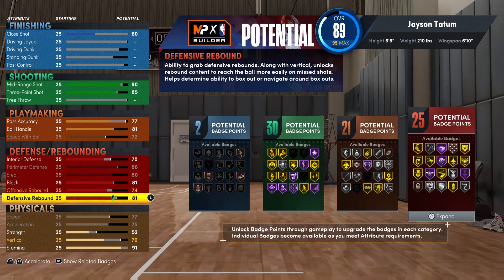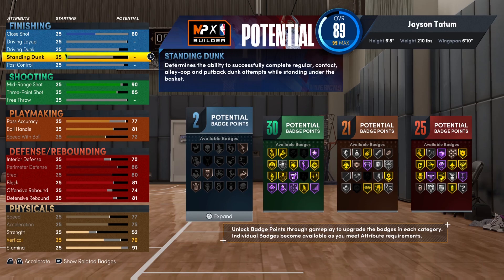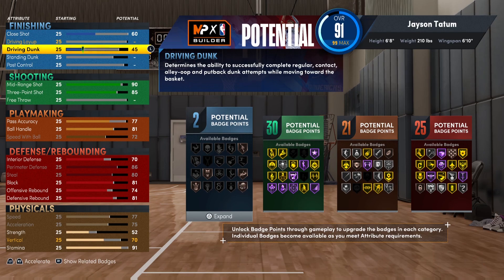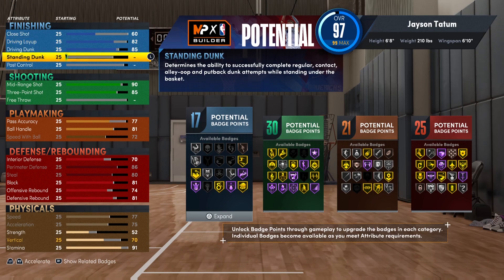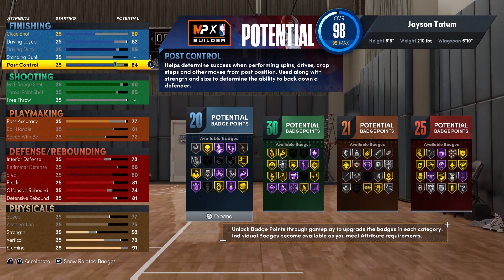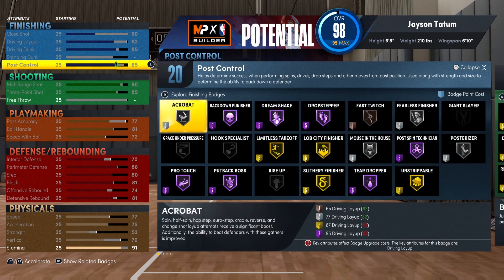I went with an 81 on defensive rebound because that's the bare minimum you need for Hall of Fame Box Out, and trust me you'll be able to rebound amongst the bigs. On the finishing side, you've got to put driving dunk up to 85 because this allows you to get the majority of basic contact dunks at this position. Driving layup goes up to 82 for a few extra badge points, and post control to 85 — this allows me to get 21 finishing badges, the key one being Hall of Fame Back Down Punisher because Jason Tatum loves to play in the post.